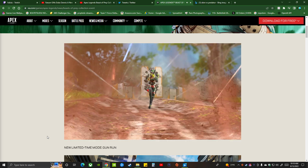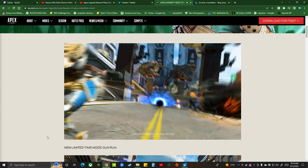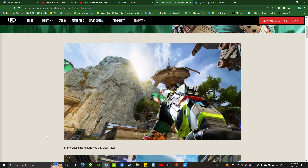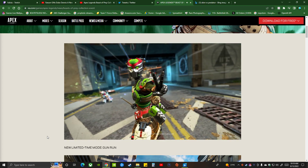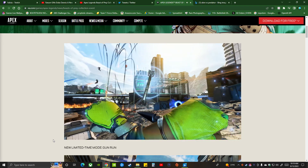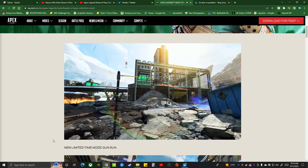And we got cosmetics. We got legend skins right here — I'll show you — Octane, Horizon, Fuse, Pathfinder, Rampart, Lifeline, Peacekeeper too. This Lifeline skin is dope, I gotta get it. Then we got the war tracker. It's got the Lava Flatline skin.